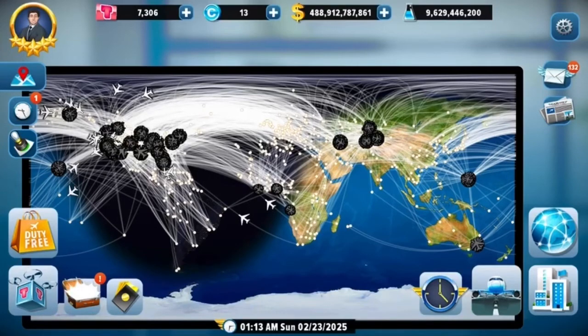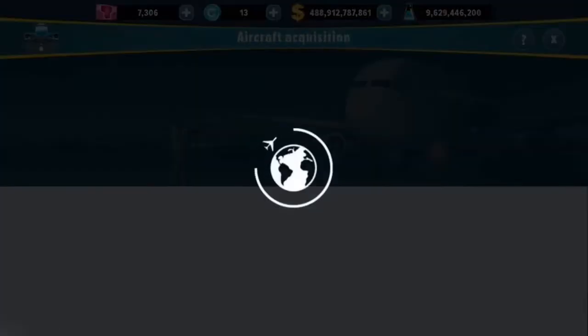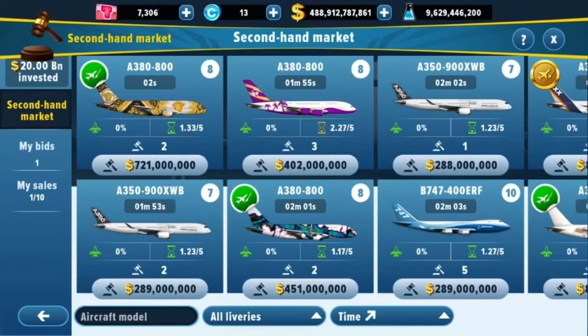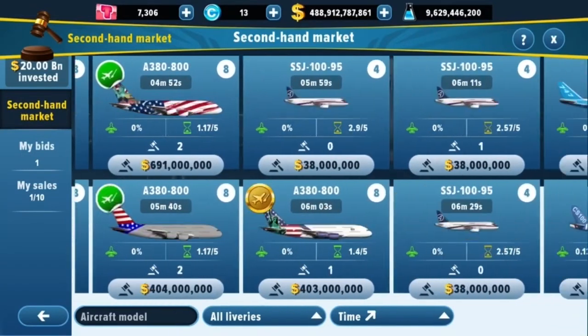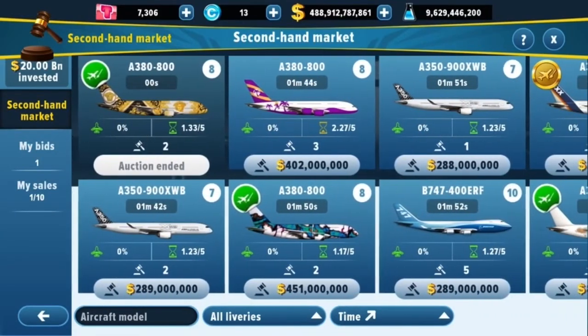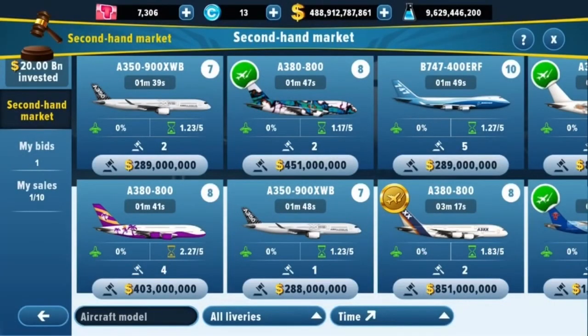The new Secondhand Market feature is really cool — you can purchase basically any aircraft you want. The main recommendation: make sure you have enough money before bidding. In Tycoon mode you earn money easily, but in Professional mode money is tighter so you need to be more cautious. Personally, I'll buy a 707 without caring about fuel efficiency — I just love cool retro planes.